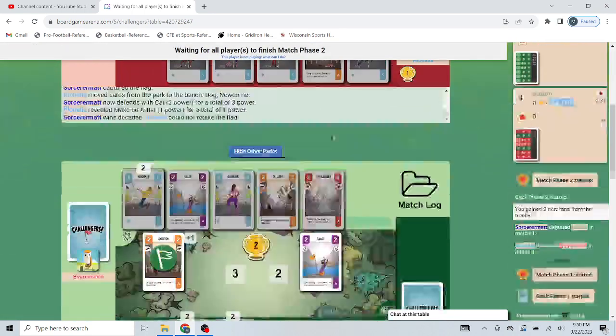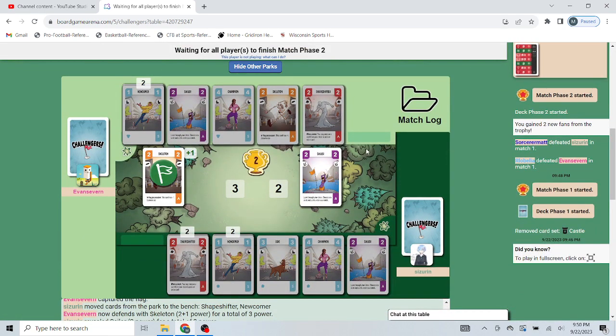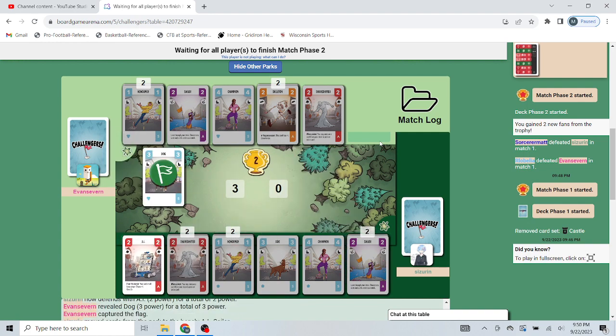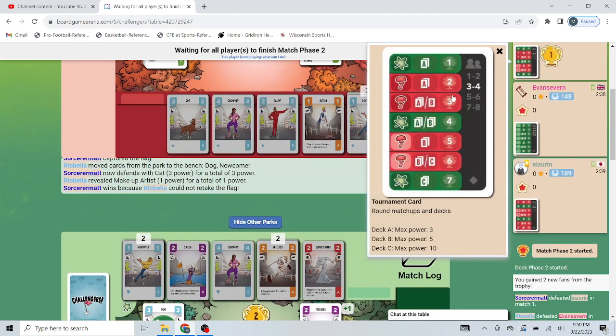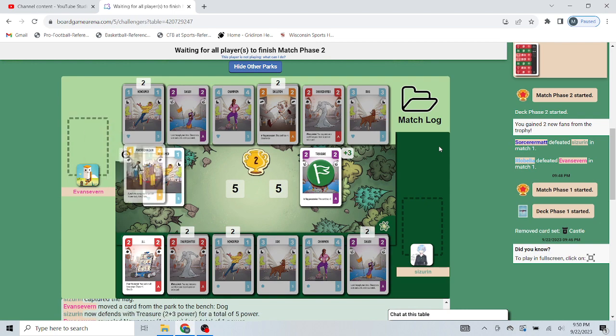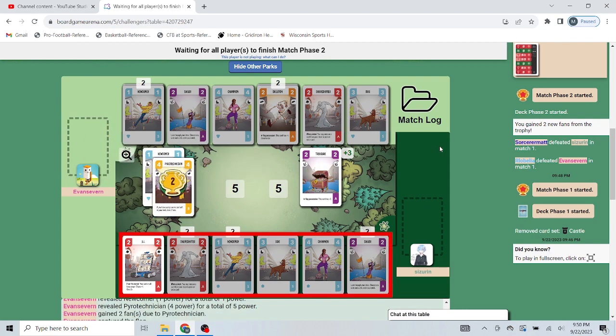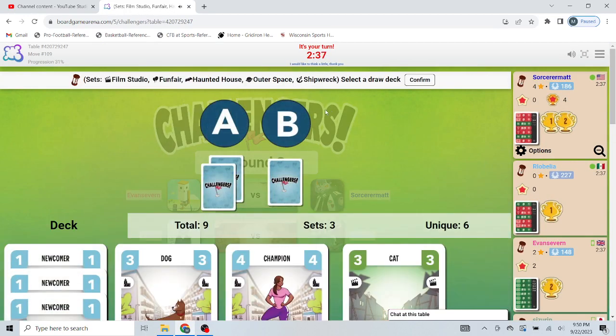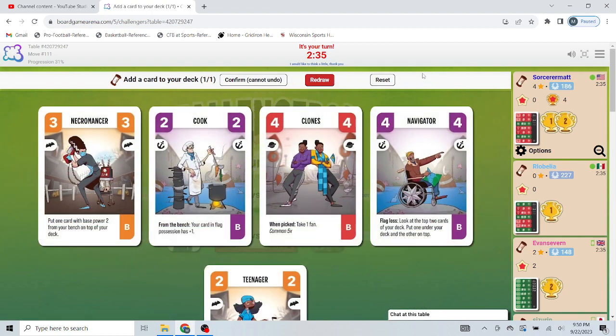I hit the AI. I probably want the A cards — there are so many good B cards for the orange set. I probably should go the 1B card. Yeah, I'm going to go the 1B card.